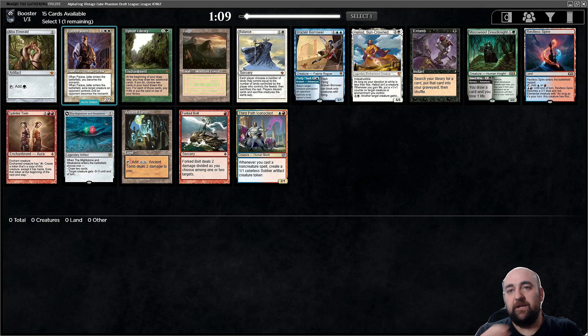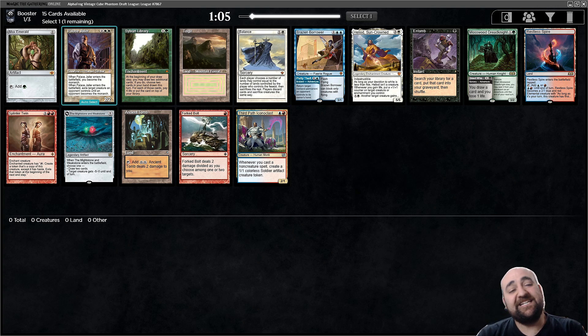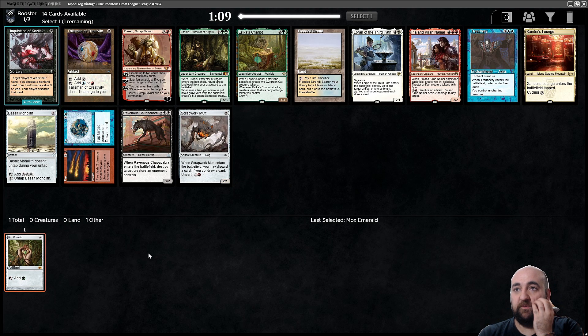Hello and welcome to a new cube video. This is just a regular Magic Online cube league with the Alpha Frog cube. Let's open a Mox — nothing weird, no single league, no teams, just the regular cube. Take a Mox, easy. This is a good pack — Palace Jailer, Balance, and Tom. Let's see how different this is from the cubes we play on the server.